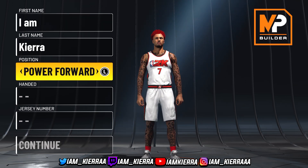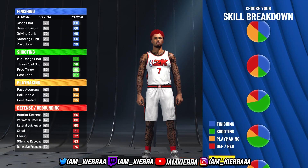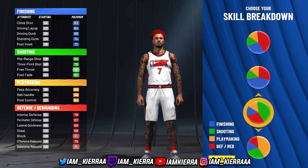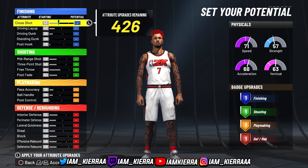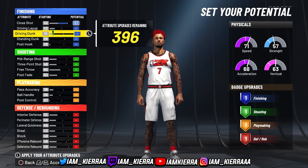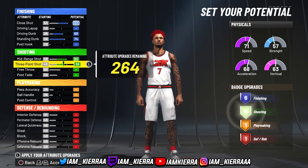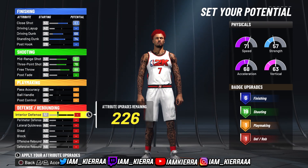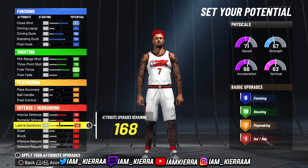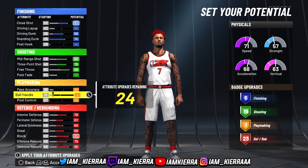For position we're going to go with power forward. Right or left hand is your preference, jersey number is your preference. For the pie chart we're going to go mostly green with a little bit of red — second from the bottom. For your physical profile go with the all speed pie chart. For finishing: max out your close shot, max out the driving dunk, and max out the standing dunk — that gives you six finishing badges. Mid-range max out, three-point max out, free throw max out — that gives you 19 shooting badges. For defense max out everything, every single thing, and that gives you 23 defensive badges.